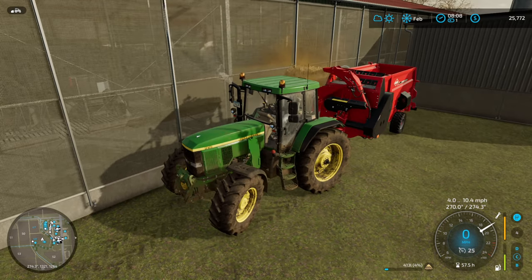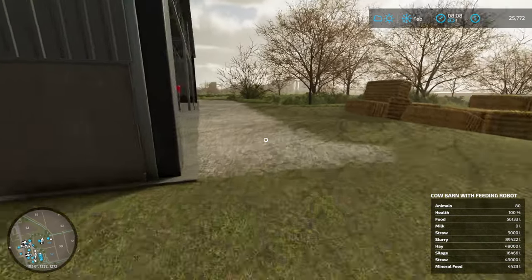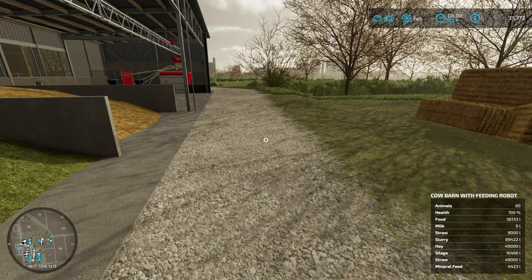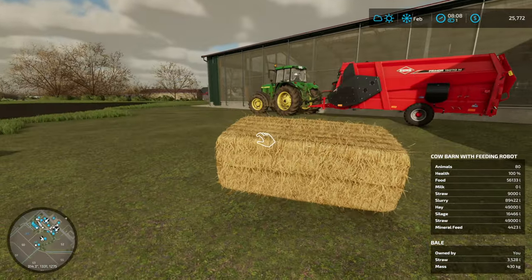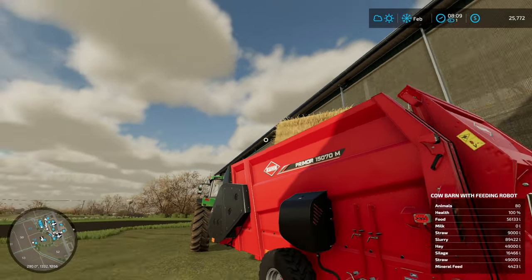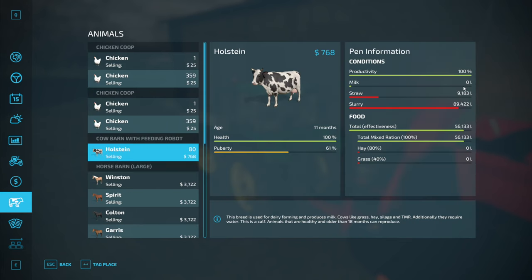The old Massey Ferguson we had when we first started - Zettor, Massey Ferguson - yeah, we're definitely not buying that one. McCormick - that'd be an interesting tractor. Can't say I've really heard of McCormick tractors around here in the states. Let's see what the straw situation is - straw is listed on there twice, so presumably the one showing 9,000 is the bedding straw. Drop that in there - that is the bedding straw I would assume.